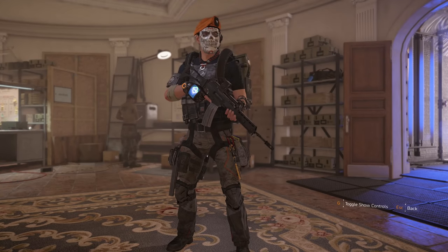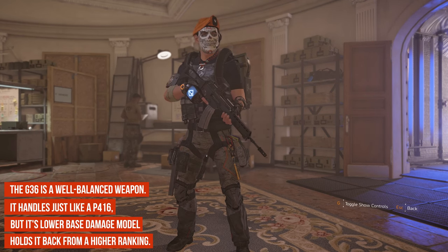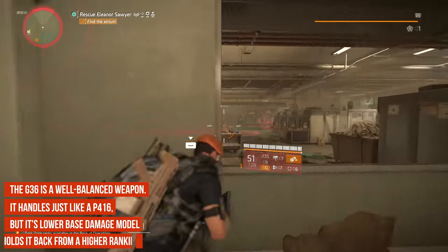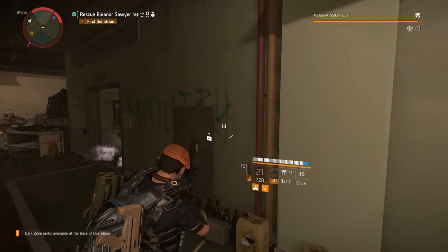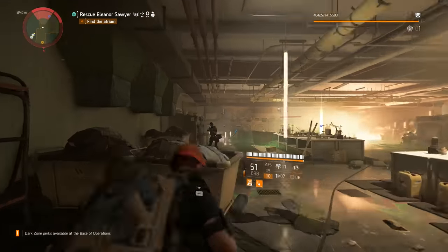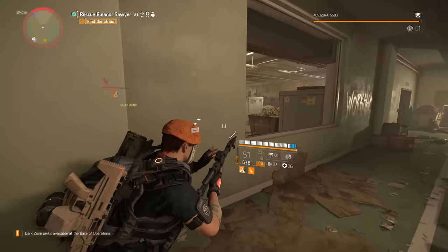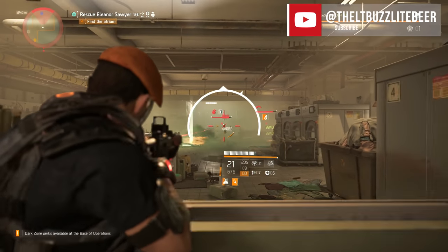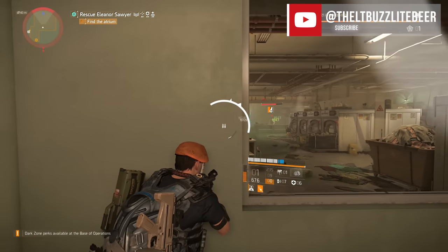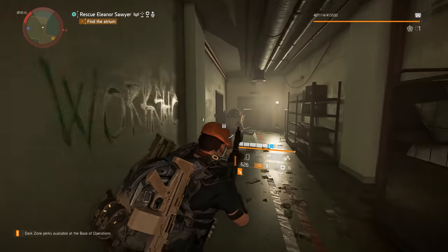Next up is the H&K G36, which received a 3% base damage increase for TU6 but is only capable of reaching 11th place, down 2 spots from its TU5 ranking. The G36 is really a well-balanced rifle that ties the P416s for rate of fire at 750 rounds per minute. Reload speeds clock in at 2 seconds and the base starting mag is the standard 30 rounds, 50 if you equip the extended magazine.